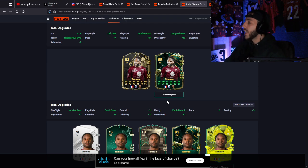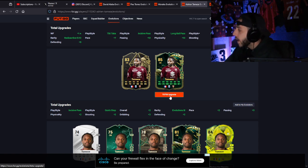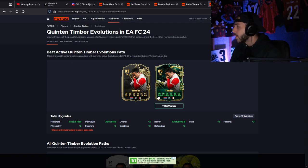I don't think I have any active in-forms right now in my club. I think I've been throwing them all into 84 Team of the Week packs or player picks. You definitely want to put them into this if you want someone a little bit more usable. We do have them pulled up here from Foot.GG, so shout out to them as well.